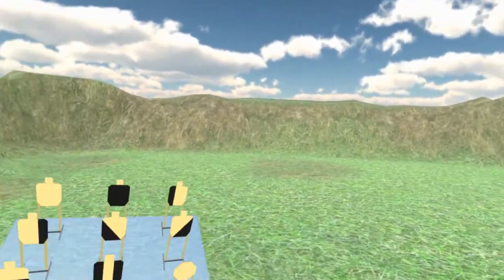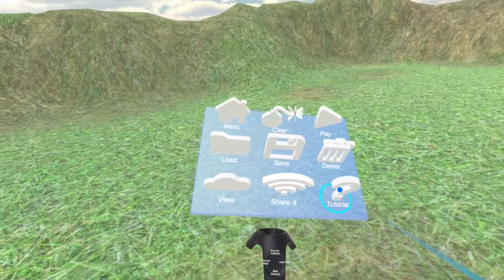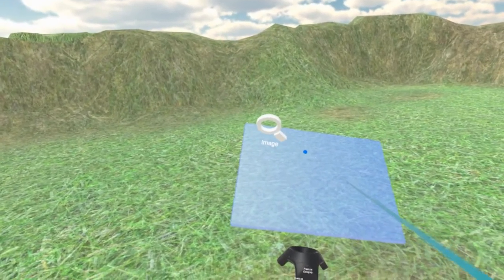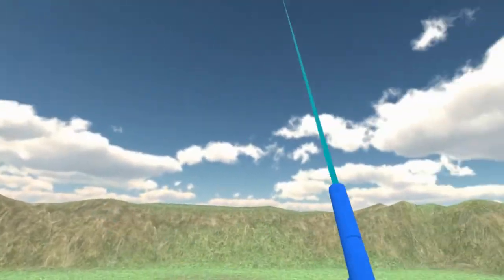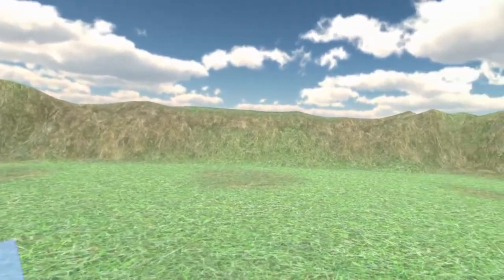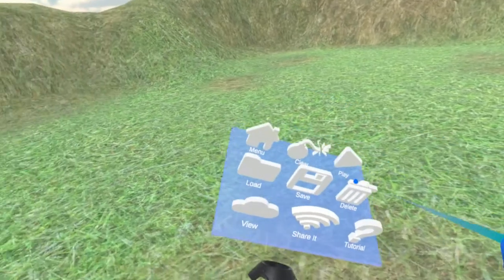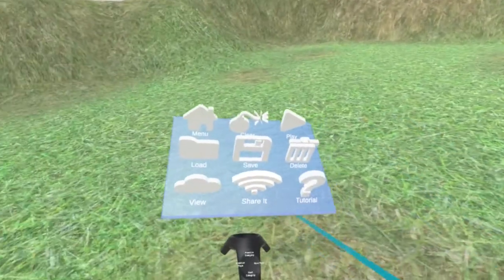So this is the stage designer for those who don't know. I've added a new option if you go over to the utilities category. I've moved the image icon here to the next page, but in the previous page I've added one called tutorial. If you click on this a huge screen will appear and you go through the stage designer tutorial, which was pretty much requested by a lot of people on how to use this stage designer, all the props, and how to link the activators and so forth.